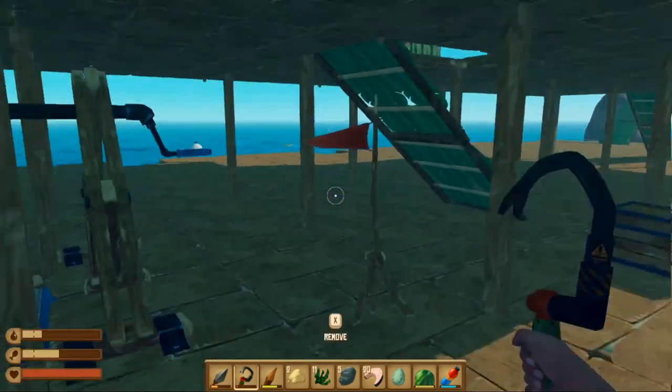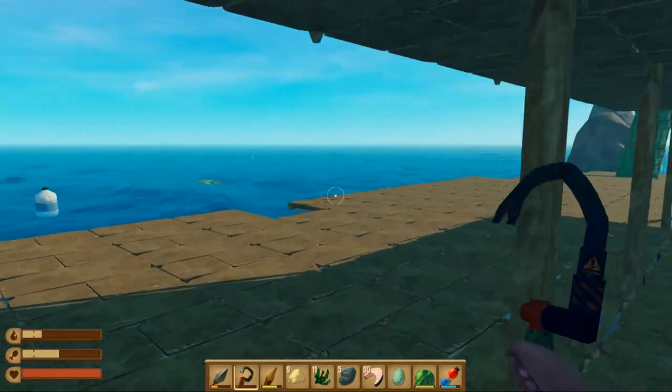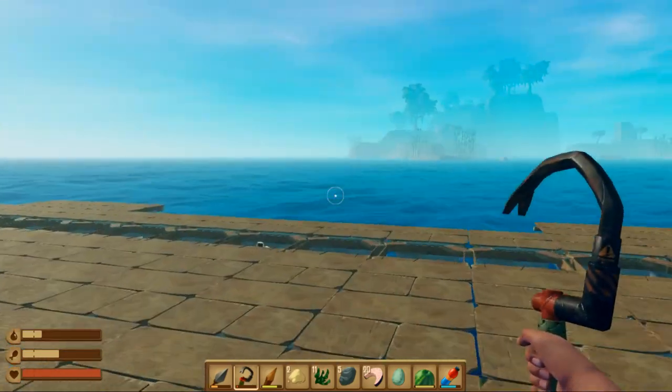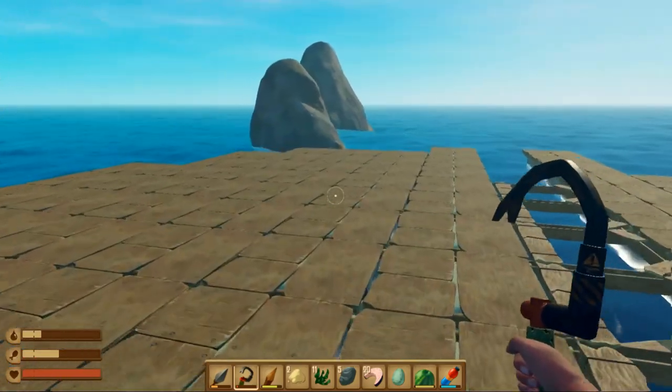We are leaving the small rocks. We have to turn the raft that side because the wind is going that way. We lift the anchor and we are leaving — tata bye bye to that island too.